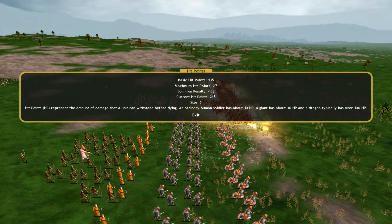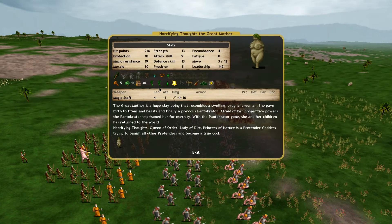135 base. 108 Dominion penalty from being in my Dominion. How does that math work out? The 135 plus 27 minus 108. Current hit points: 216.